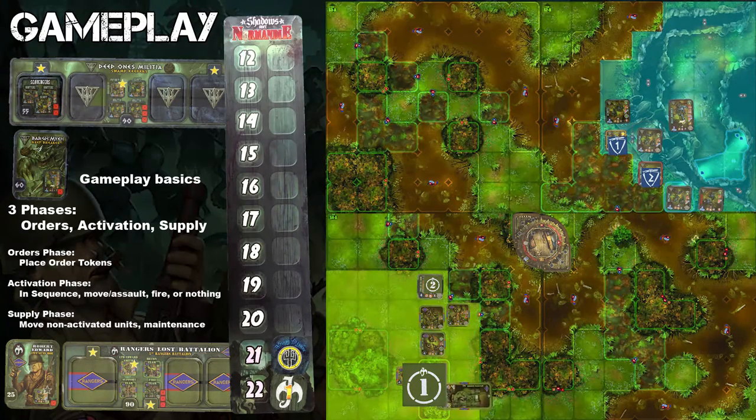Why would you do nothing? Well, an enemy could have maneuvered into your path, or perhaps you were just attempting to bluff the other player into making yet another move. Players take turns revealing their tokens in numerical sequence. Then, finally, supply phase occurs where players resolve round effects, discard bluff tokens, and move units who have yet to move. Also, remove a single suppression token per unit, and perform any terror checks. Then players discard as many cards as they like, and redraw back up.